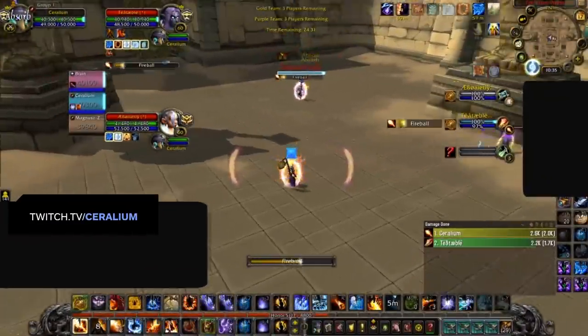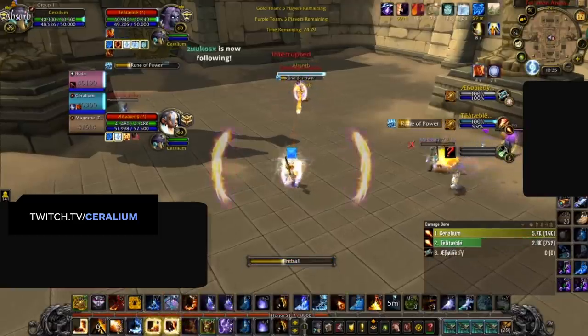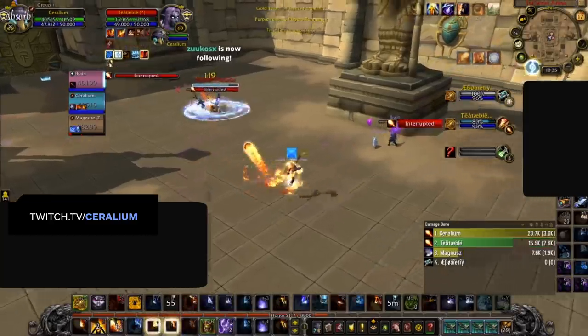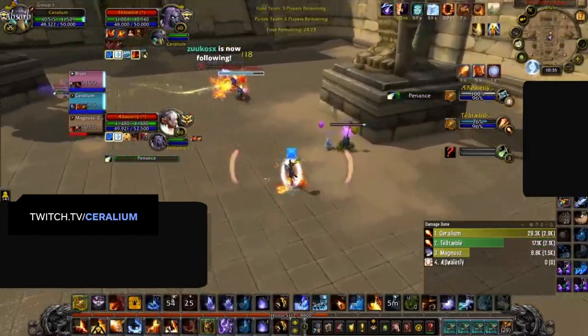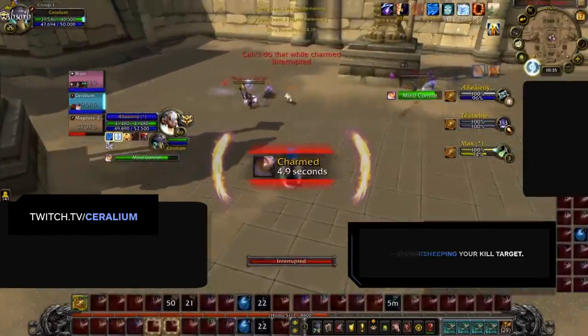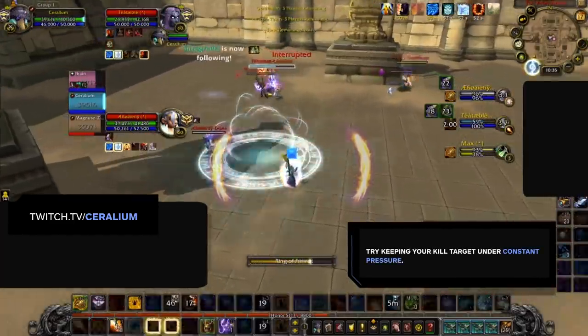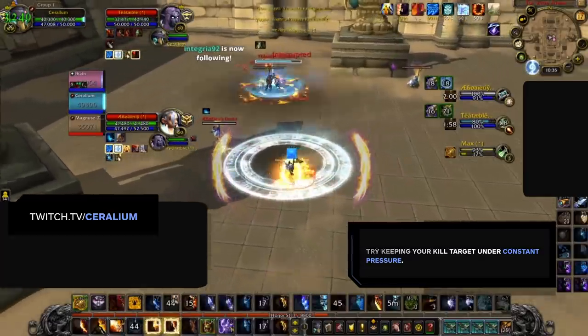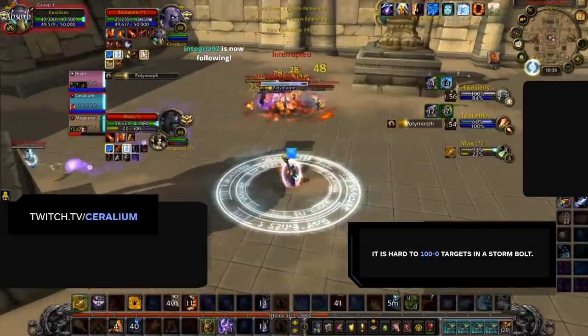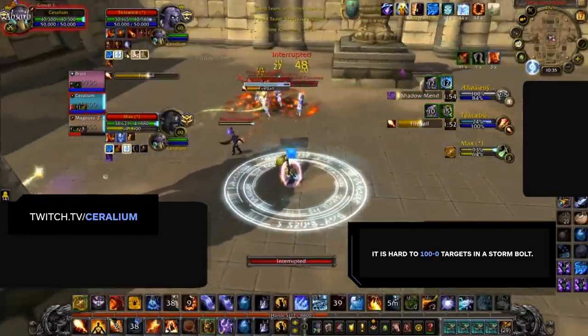Unlike other Mage Melee comps where you can 100-0 targets, Warrior Mage doesn't really have enough burst damage to completely 100-0 a target outside of an absolute perfect setup. Because of this, you should avoid cheaping your kill target and instead focus on keeping them below 80% HP before your setups. The short duration of Storm Bolt makes it hard to 100-0 targets in its 4-second stun, so kill targets should be kept within a lower HP range.